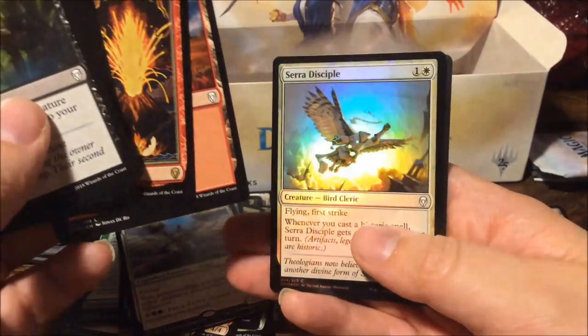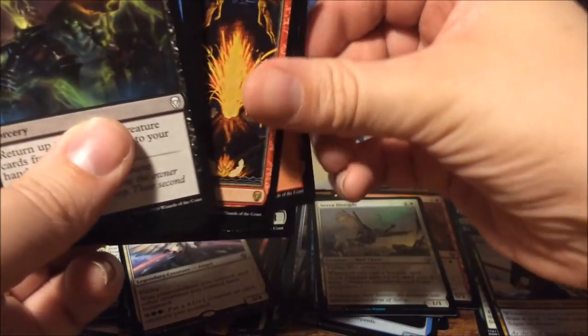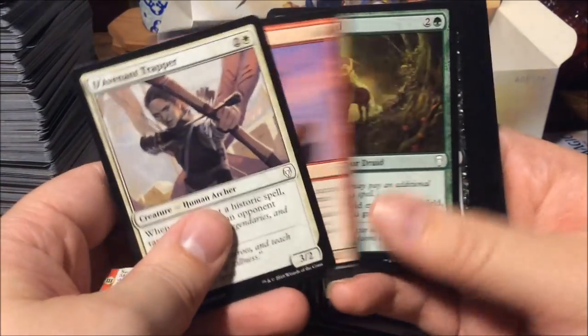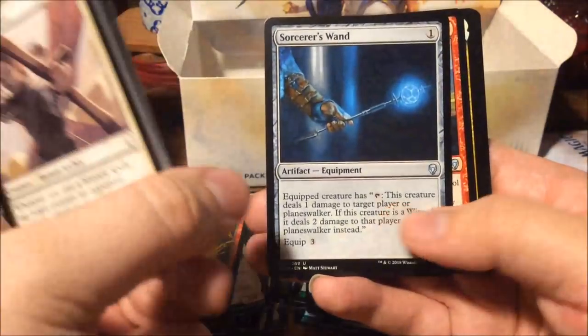Another foil common — Serra Disciple. And another saproling token. We only have three mythics so far but still a lot of good hits and fun hits.